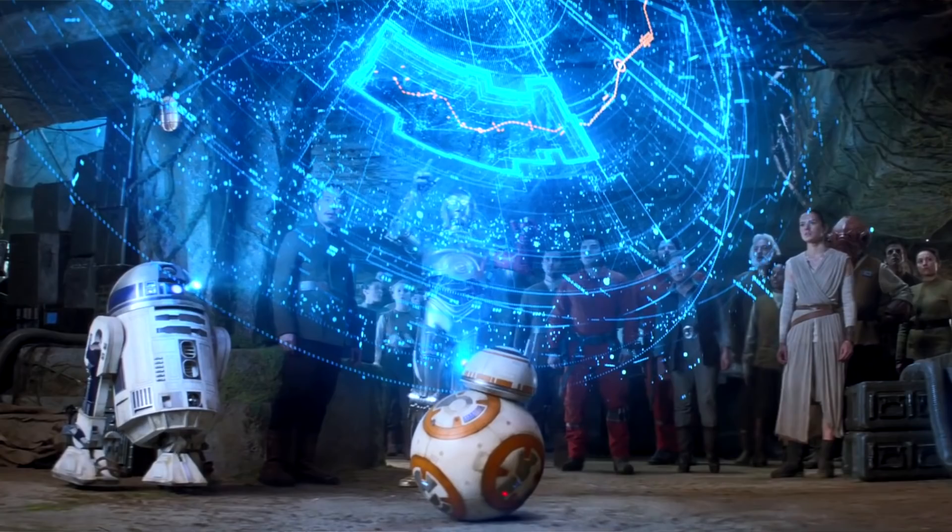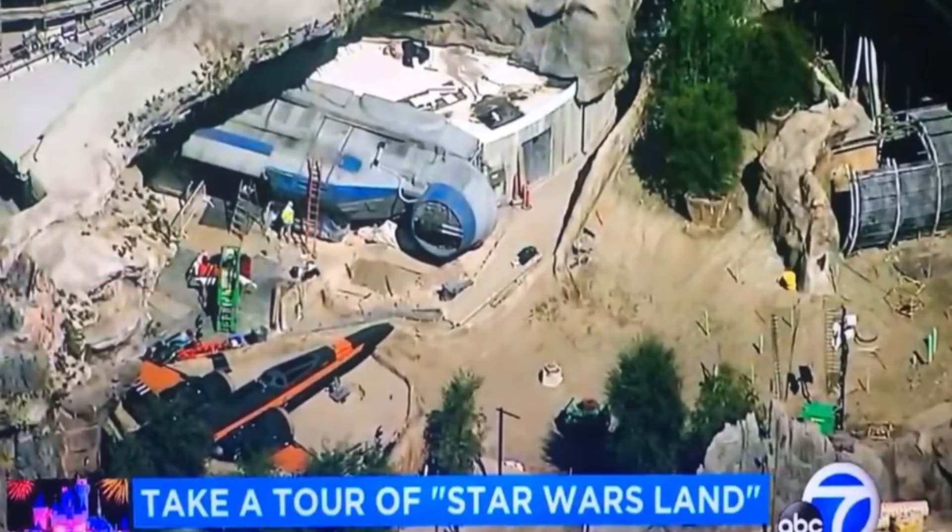Next we're going to encounter BB-8, who's going to show us a hologram much like R2-D2 in A New Hope. He'll show us a hologram of Rey, and Rey's message is that all guests are needed for a mission that is going to be led by Poe Dameron. We all need to get into a transport ship, and that's where we leave the caves and pass right by Poe Dameron's X-Wing on the way to the transport ship we've seen in the model.